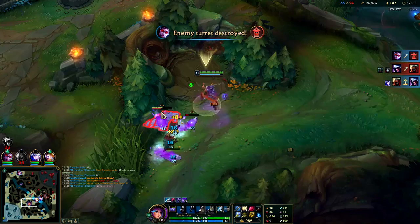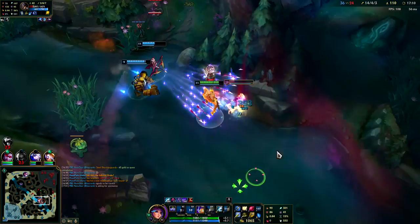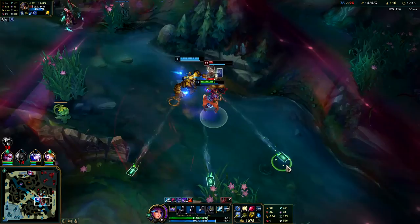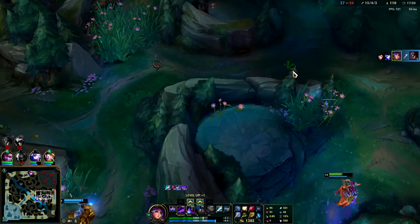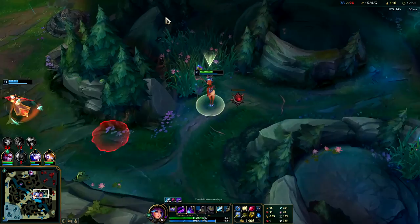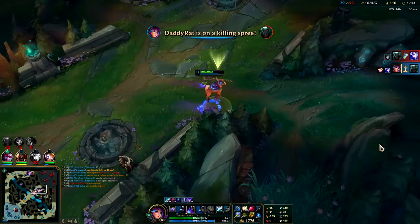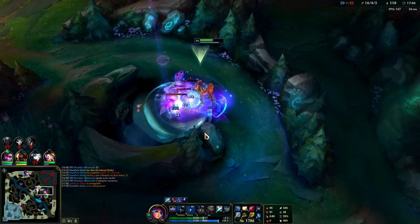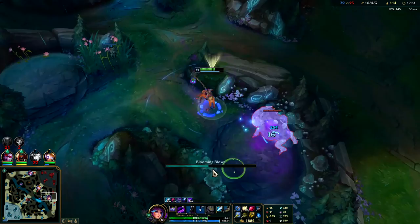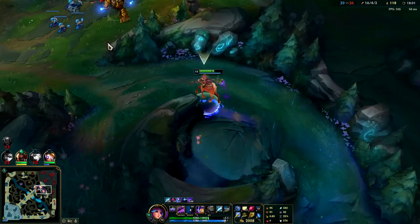I like how she just jumps around with her staff - it almost feels like the turtle from Kung Fu Panda, just swinging this goofy-looking stick around. You can throw your E over walls by the way - throw it over like a grenade. This champion is all about staying alive and being fast. As long as you have your Q stacks up you're good to go.